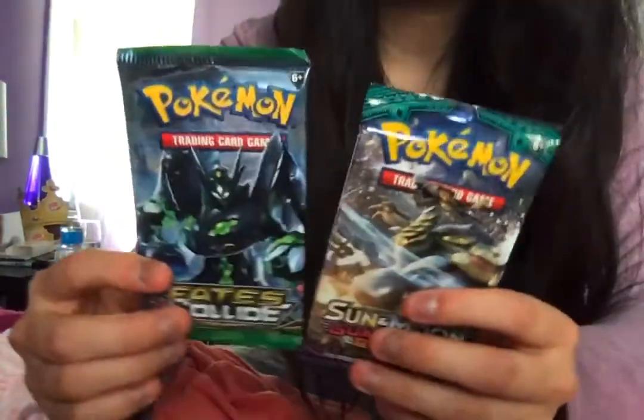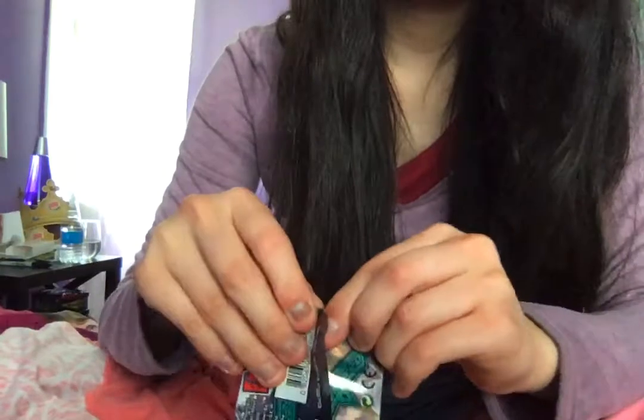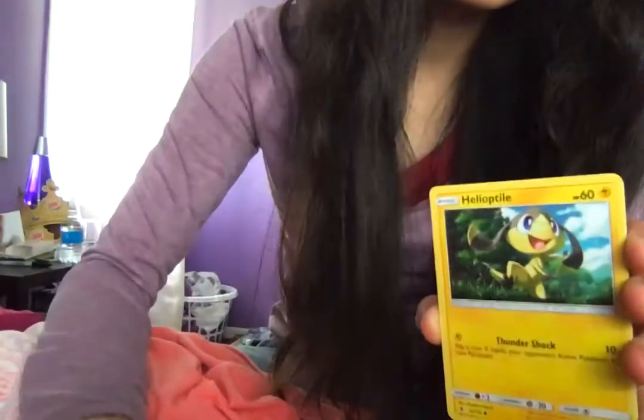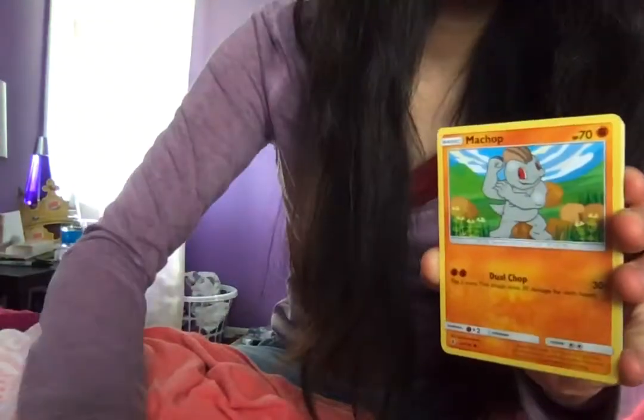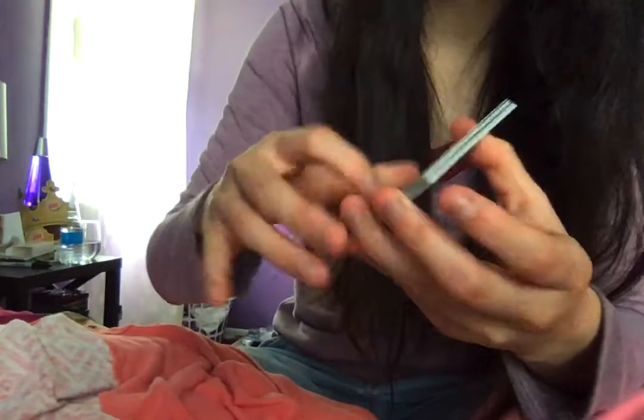The last two packs are Fates Collide and Guardians Rising. We will open Guardians Rising next. We have a Sandshrew, a Murkrow, a Heliolisk, a Machop, a Slowpoke, a Whimsicott, a Lunala, a Fairy-type Energy, a Gothita, a Sableye, and a Max Potion. Those were all in the Pokémon Sun and Moon Guardians Rising pack.